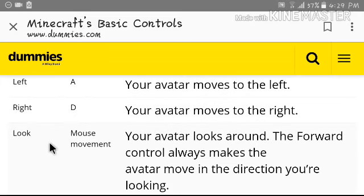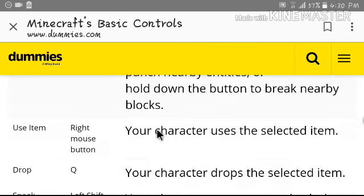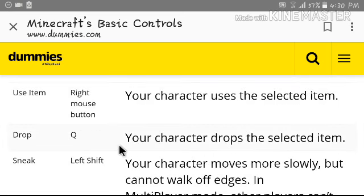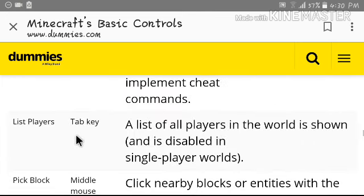Forward: W. Back: S. Left: A. Right: D. Lock. Nice movement — yeah, but I can't do that. Jump: Space. Attack — I can't do that, well, just clicking the left button. Use item: right mouse button — I can't do that. Drop: Q. Okay, drop is Q. I need to learn that. Sneak is Shift.